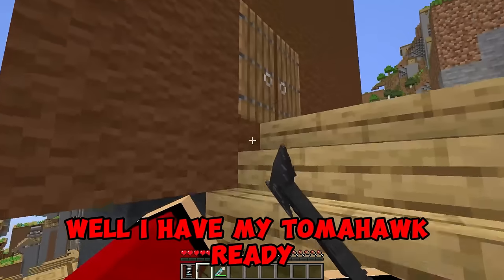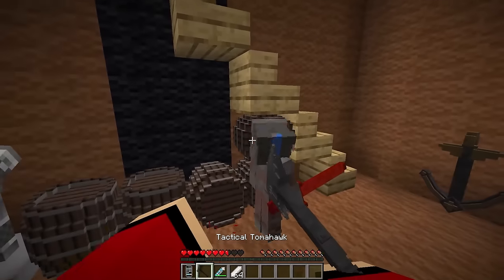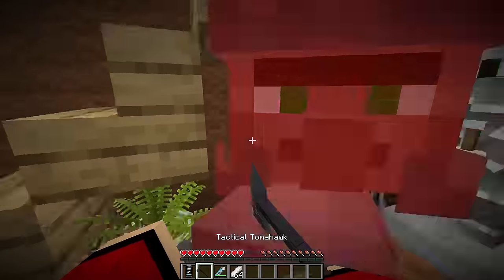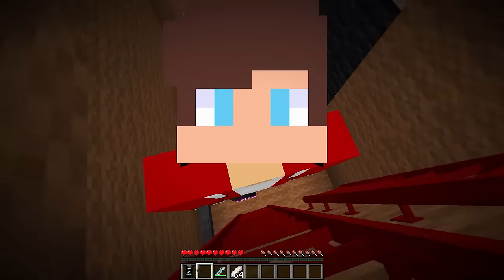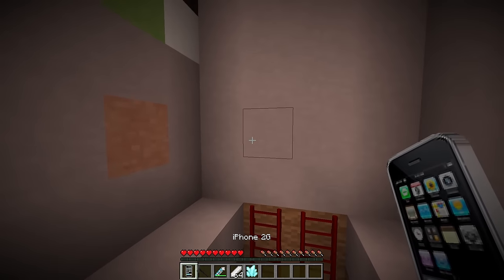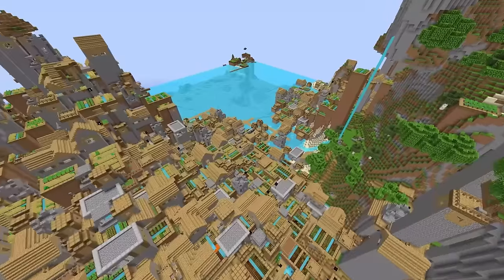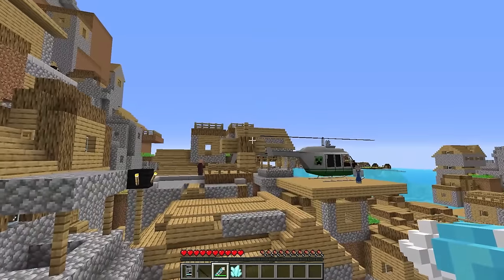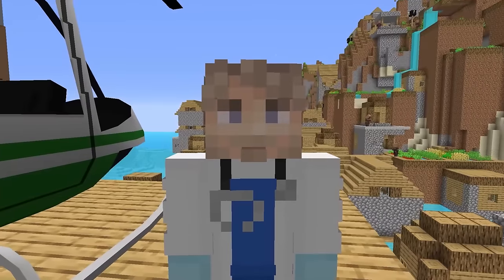I have my tomahawk ready — get out, stupid guards! I need to climb to the very top. I'm sure what we're looking for is in that head. This staircase leads to the head. I have the crystal! Now I need to contact the professor. Professor, what to do next? Come to me — I found a helicopter. We will fly to the highest point and return to our world. I'm not far away, you can easily find me.